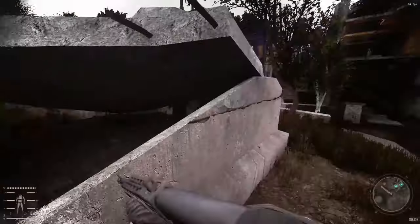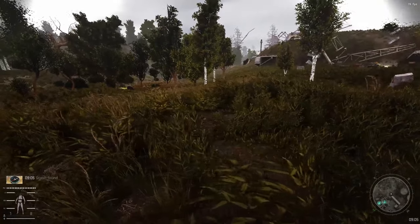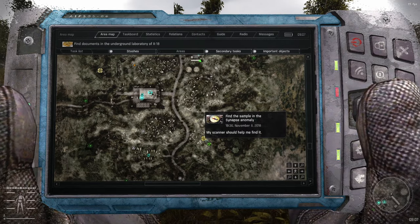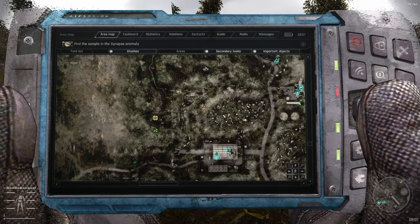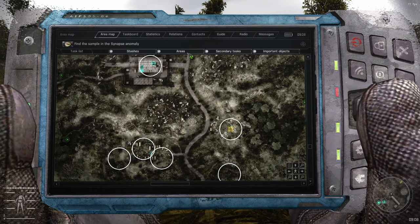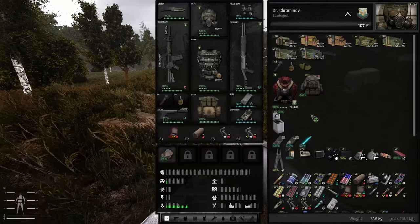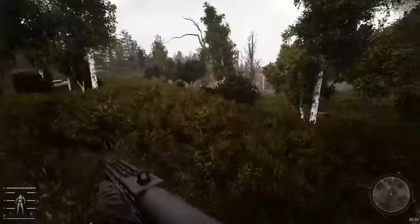There's a little stash here, might as well grab it since we're already here. Let's see where these anomalies are — that's one of them and there's another one right here, a Synapse anomaly. And this one is Witch's Jelly. I don't really like Witch's Jelly and we don't have good chem resistance — eight percent on my standard suit and seven percent on this one. This is gonna suck, we'll have to fix our armor after this.